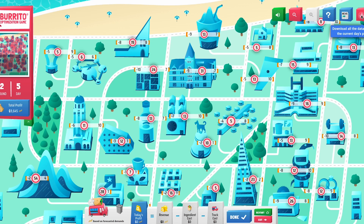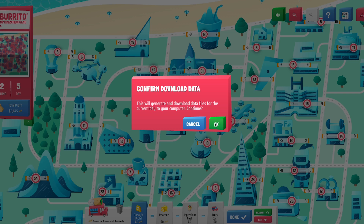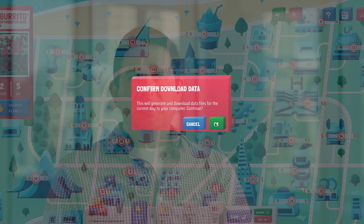One feature that makes it easy to teach using the game in a classroom is that on any round of the game, you can click a button that will download all of the data underlying the problem the player is trying to solve. Those come in CSV files that you can then import into whatever solver or modeling language you choose. We also provide a Jupyter notebook that loads that data automatically and shows you how to solve the problem using Gurobi's Python interface.